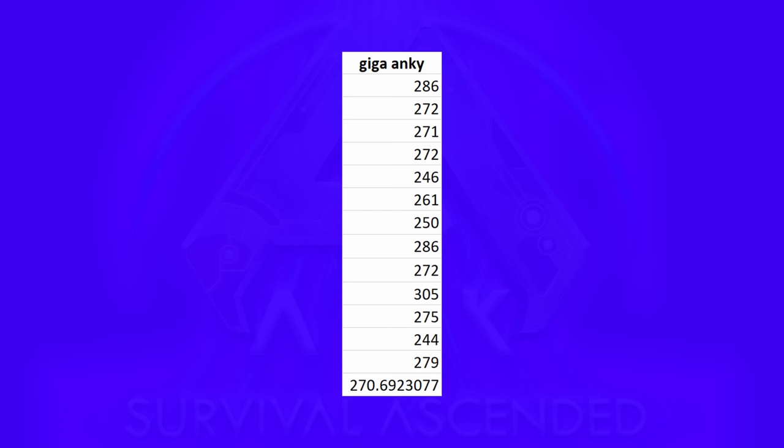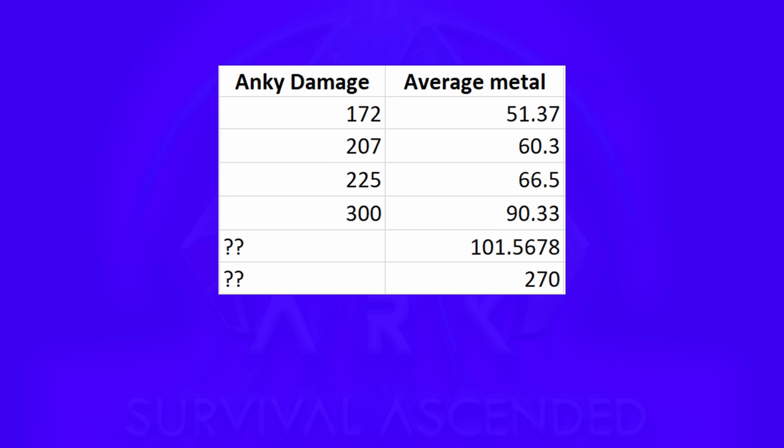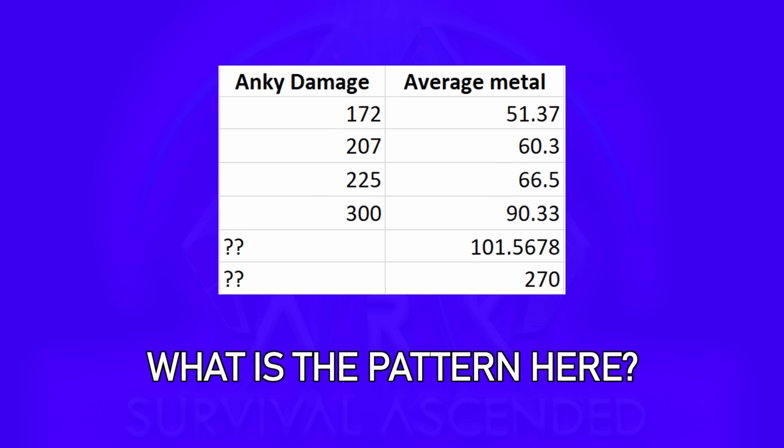I found that out by hitting a bunch of metal nodes with the Giga Anky and averaging out only the good metal nodes. I know this is the max because the pattern I established between damage and metal gain does not follow with my 1,921 damage Giga Anky. So what's the pattern here? I wanted to find the minimum damage Anky needed to get 100 metal out of the shitty metal nodes, and how much more damage I need to get 270 out of the good ones, assuming the pattern stays the same — hint: it does.